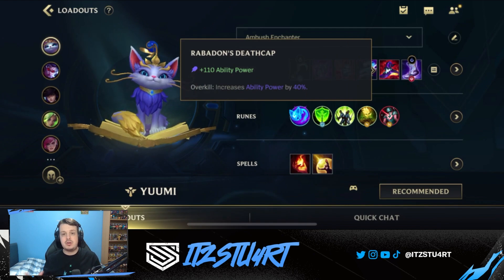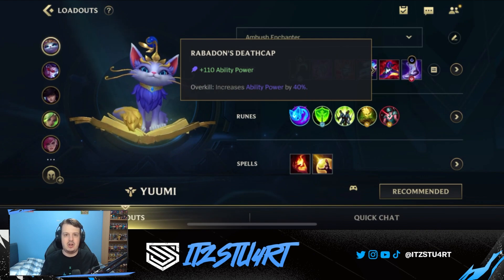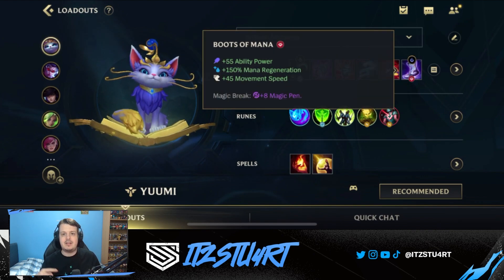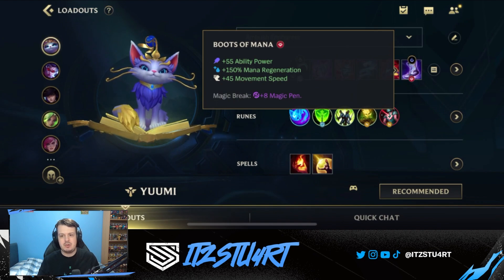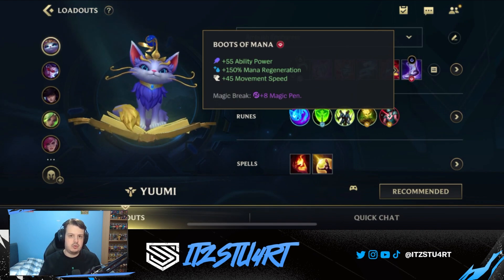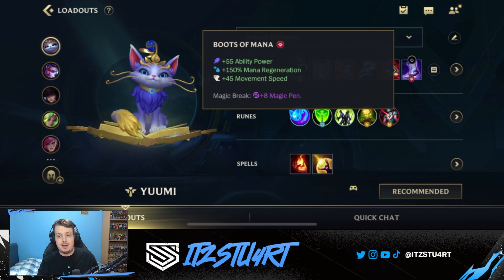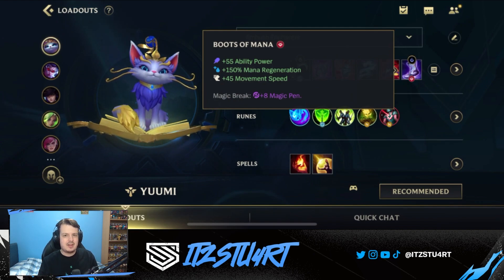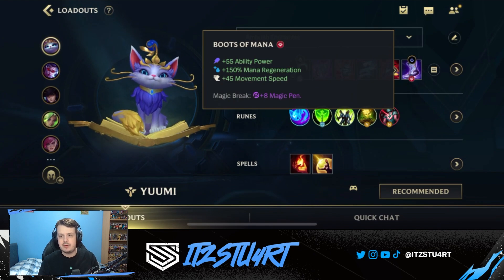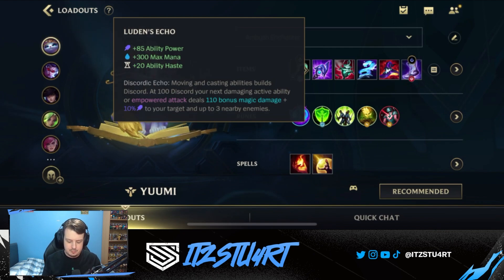Then go for something like Death Cap, which is a really powerful AP item. This rounds out your build nicely - get Death Cap and increase all your ability power by 40%, so your healing and poke damage is going to hurt a lot. You can see I have boots as the final item in this build. Most of the time you don't actually want to build boots on Yumi early because you don't really need the extra movement speed. I'd recommend finishing at least one or maybe two items before getting boots.